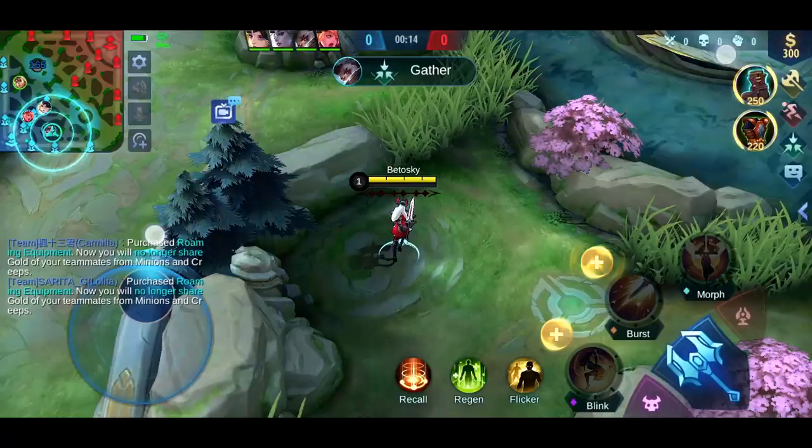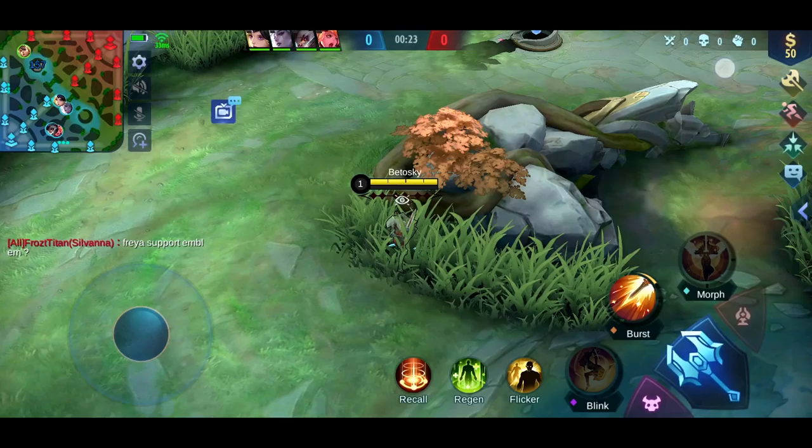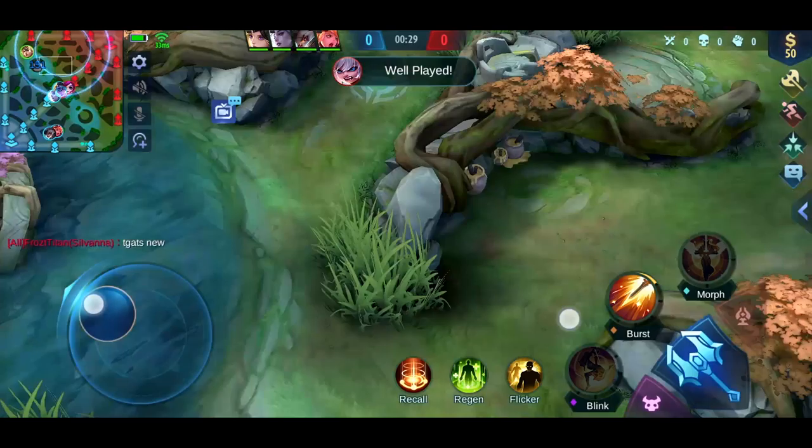At the start of the game, I would usually try to cut the top lane, but in this game I had a feeling they would be waiting for me in the bush. I didn't want to use the Flicker to escape — it has a very long cooldown. Anyway, even without cutting the lane, I would still be able to get all the jungle minions.